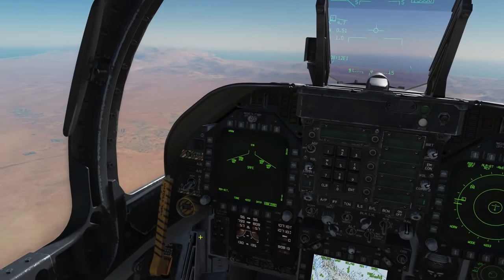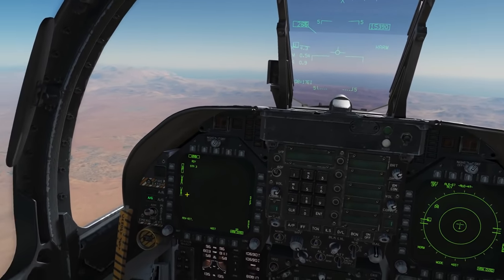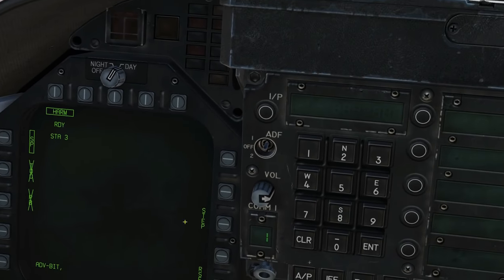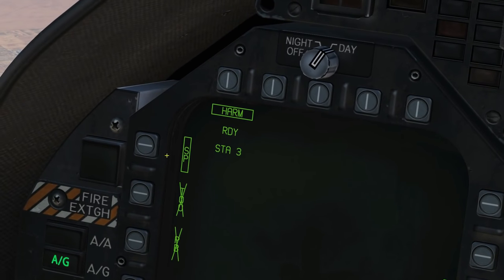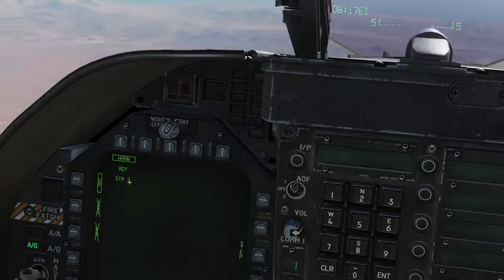Next, we're going to select our HARM — master arm on, air-to-ground mode on, select HARM. You can see that we've got a station selected, and we can step through the different stations. We've got our three modes here: SP, TOO, and PB, and we can only use SP at the moment.